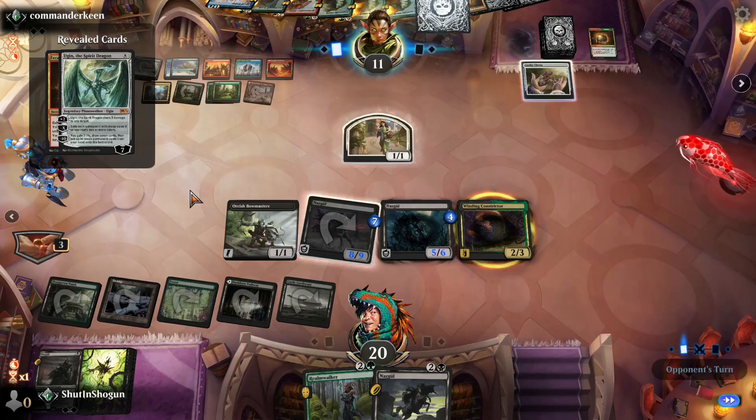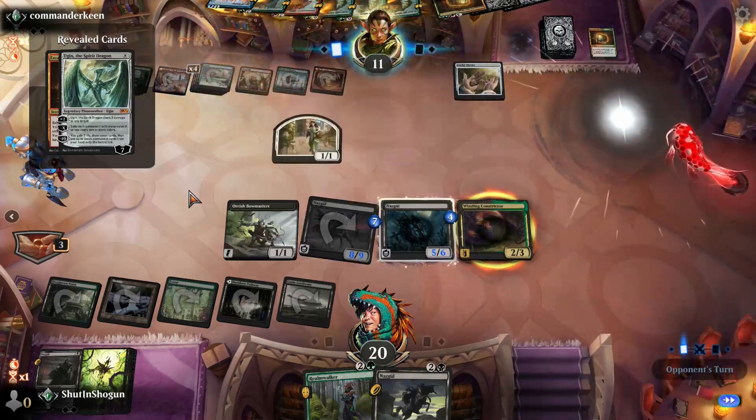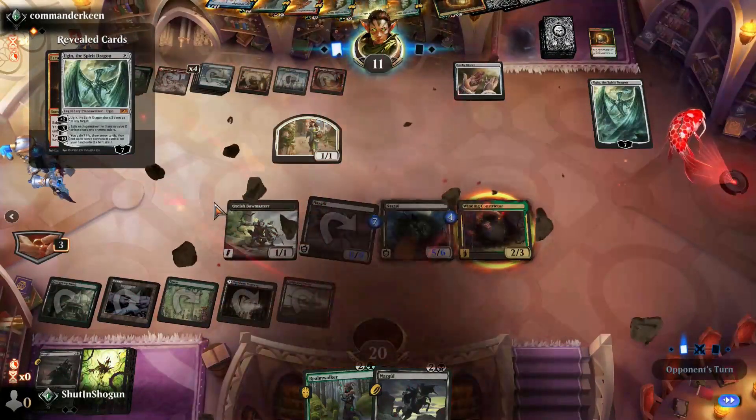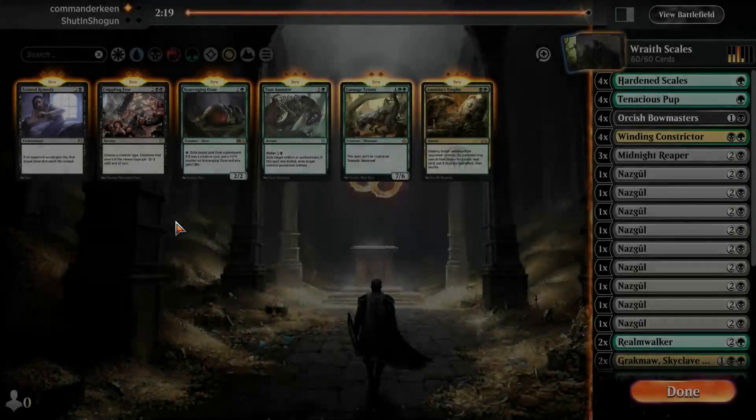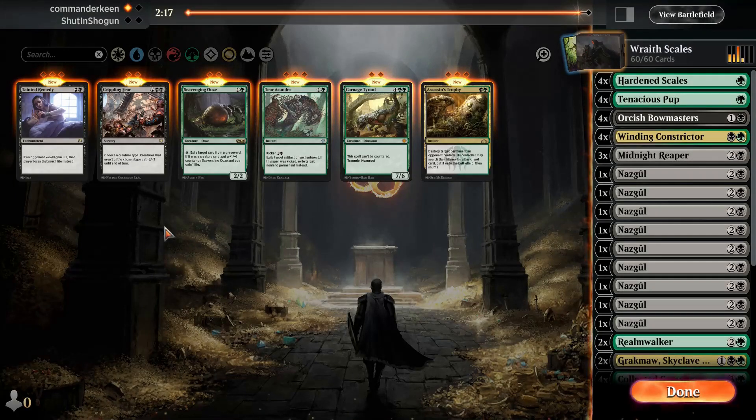And of course — Ugin. Okay, we know when it's over. We did pretty good. Admittedly, they just ramped really early and we didn't have a really efficient way to interact with that. I don't think we do — we're just gonna run it again and try to mulligan more efficiently.